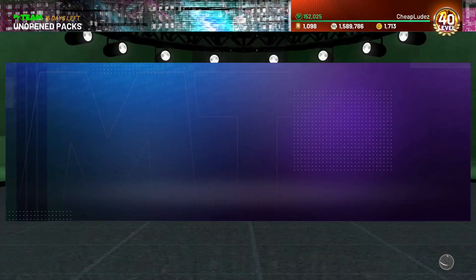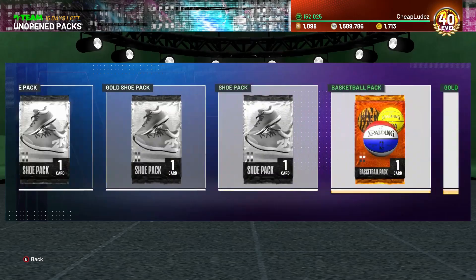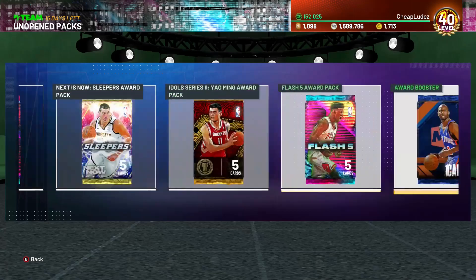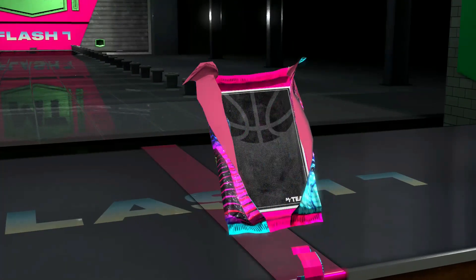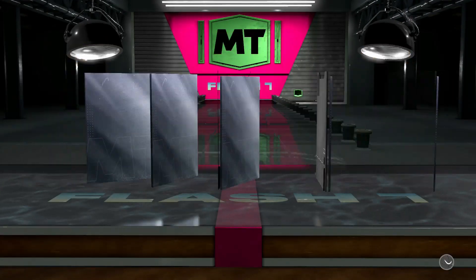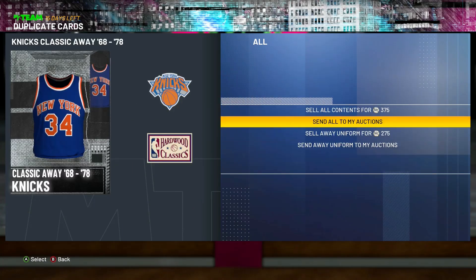What it could actually mean, who knows. We could see retro packs maybe - maybe we see retro packs tomorrow. I don't know. Got a flash seven award pack, let me get something good. That'd be a hard no - I got Tyler Johnson and Kristaps Porzingis. Not ideal, not ideal at all.